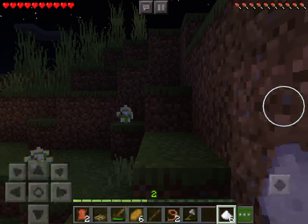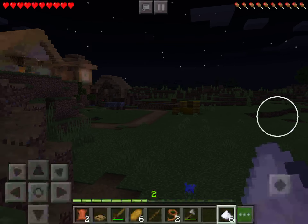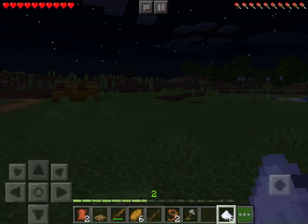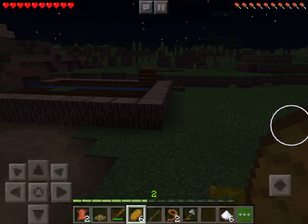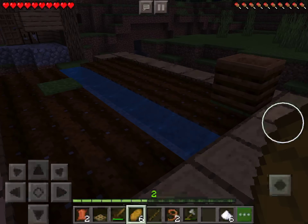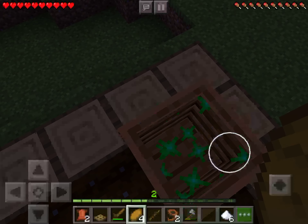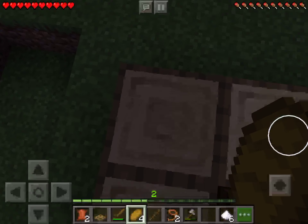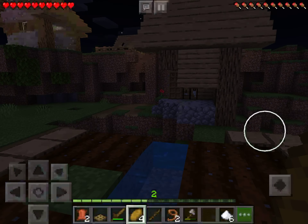And then the book — actually, this is the last thing I'm going to show you. If you put something natural into this, you can get bone meal from it. This is a composter — it's a little bit newer. That's probably a lot of tips!